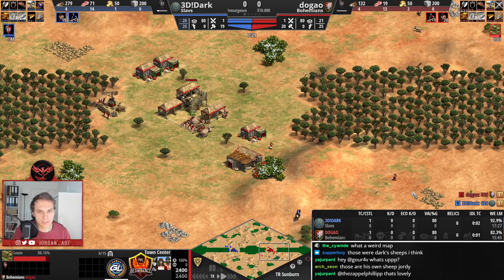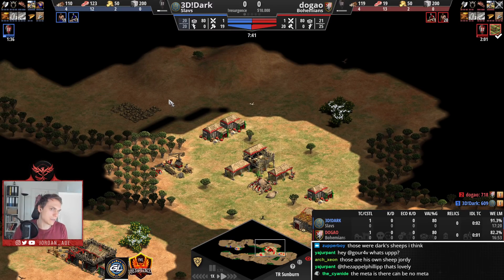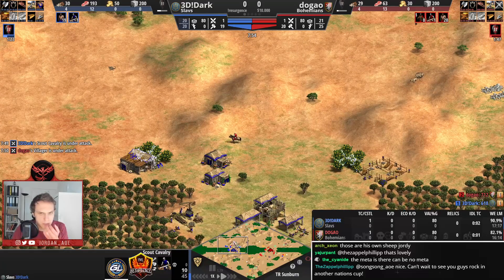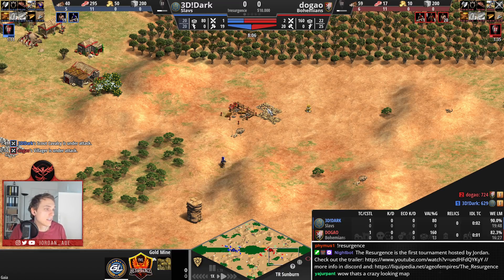Dugao is fully focusing on the south side and is taking that gold. I like that choice. Most people would go for that gold because it is the main gold — it has 7 gold piles versus the 4. Dark is taking a lot of damage on his scout, so his scout's HP should be a bit less than Dugao's now. This south gold position is completely safe.